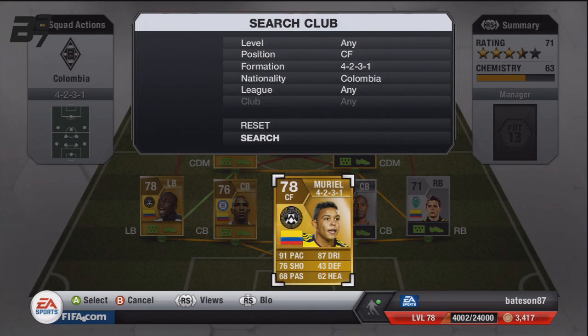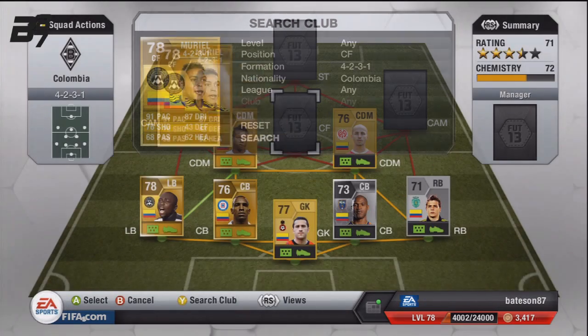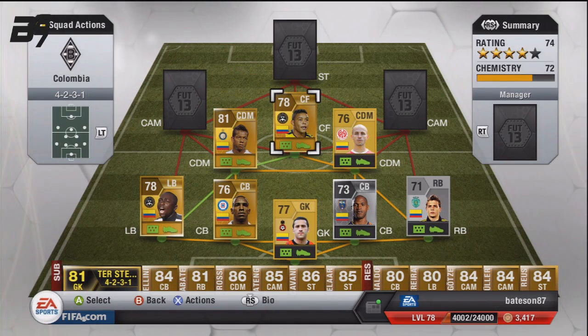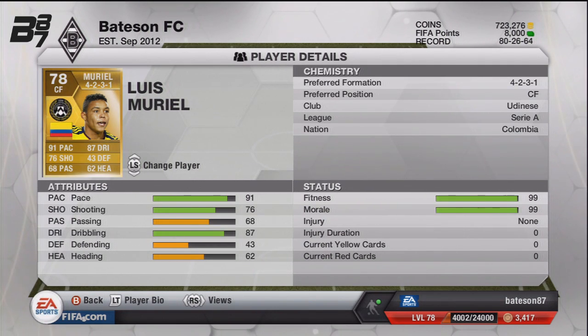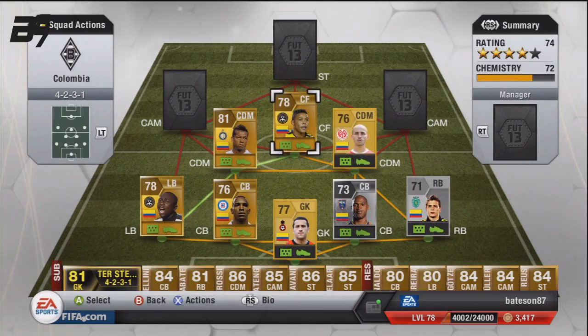The centre forward is Muriel, also in the Serie A for Udinese. He is a pace-based beast — 4-star skills, 4-star weak foot. He cost me 10k and I think his price has risen a lot since. 91 pace, 76 shooting, 87 dribbling — really, really good.